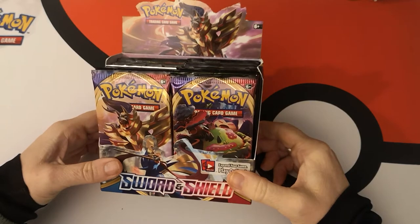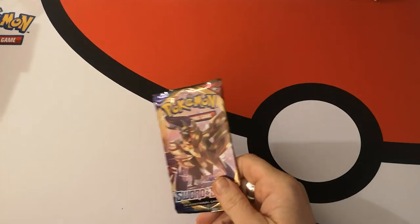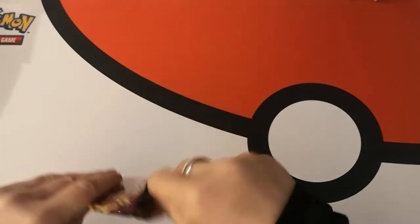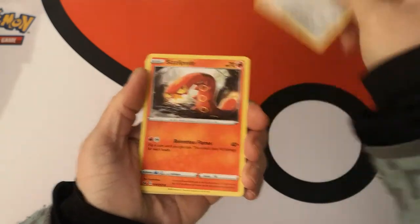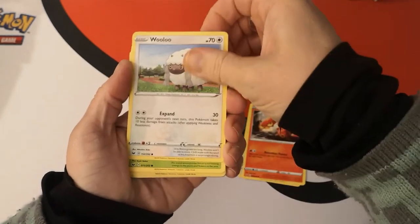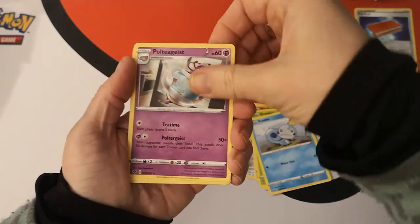Let's hope we can pull some epic stuff from this box today. So left side first — no peeking at the code card because that's boring. We start with a Galarian Meowth, Sizzlipede — sorry, Sizzlipede, I will get that right one day — Wooloo, Grookey, Sobble. We got a reverse holo Powerpad, and our rare is a Poltergeist.